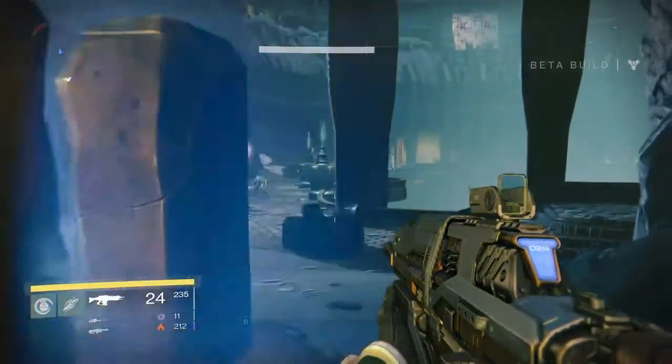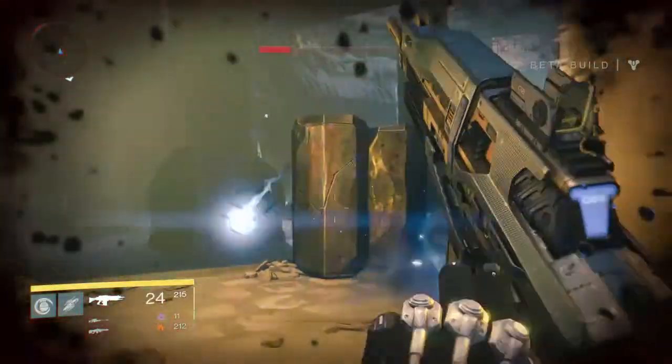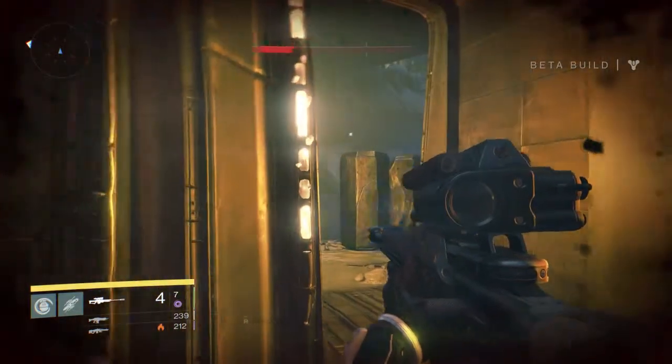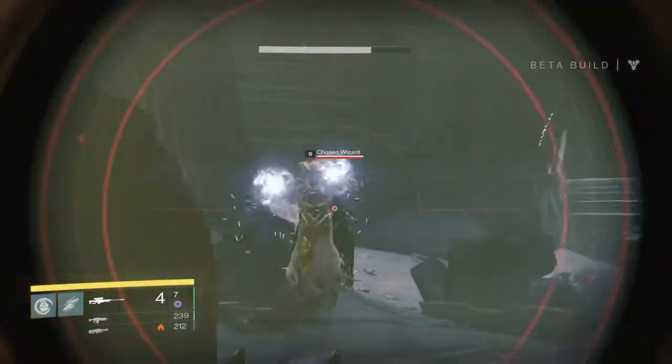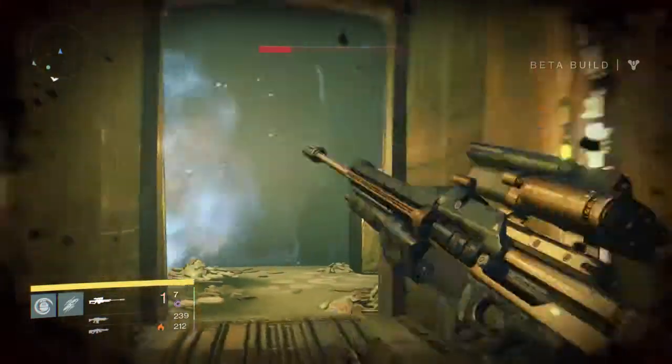I'm going to have to wait for my fire team to show up to handle these guys, because that Wizard has some crazy splash damage going on. I'm just trying to decide how to go about this, but there's too many guys and there's that Wizard as well, so the best option is to wait for my fire team.